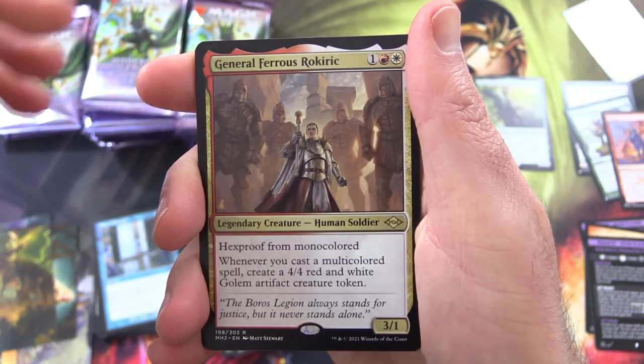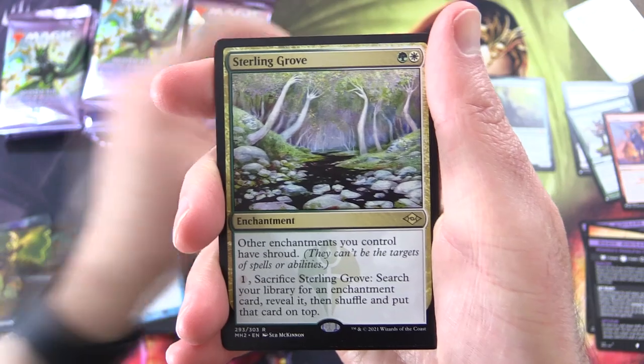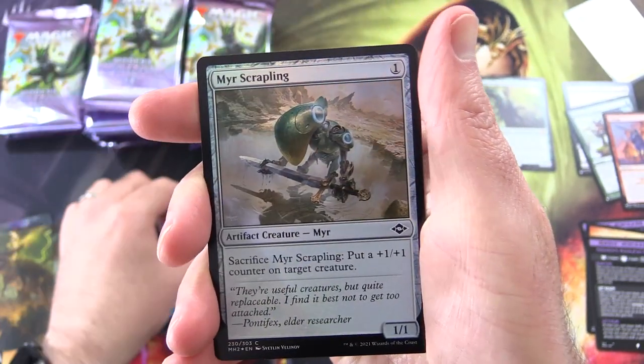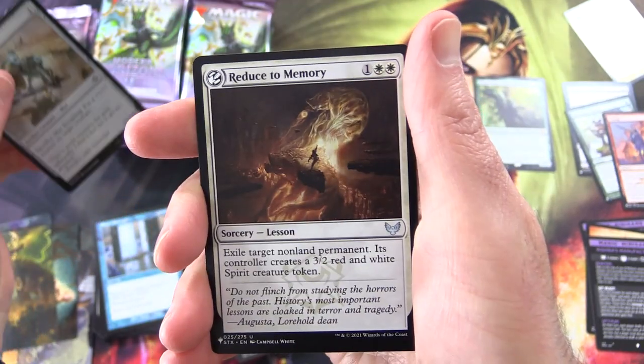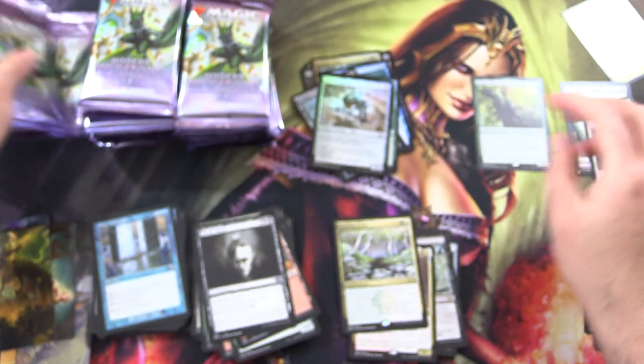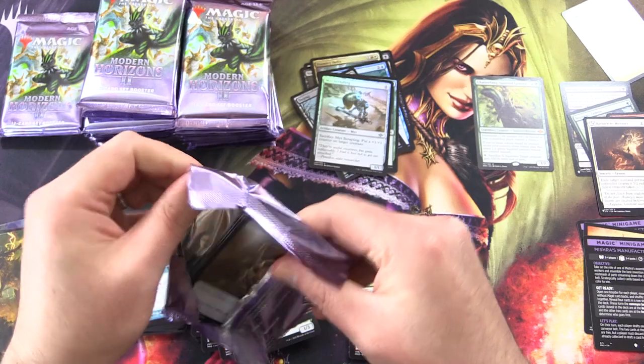Next up we have General Ferris Rokeric, Sterling Grove, World Wery Sketch, Foil Mere Scrappling, and Reduce to Memory. Tons of list cards now — what is up with that?